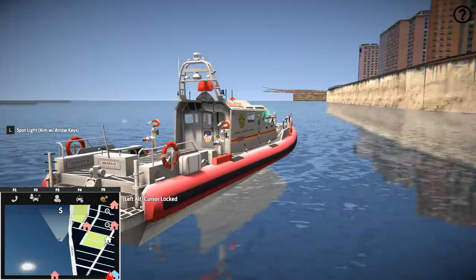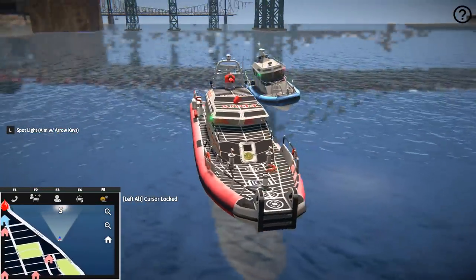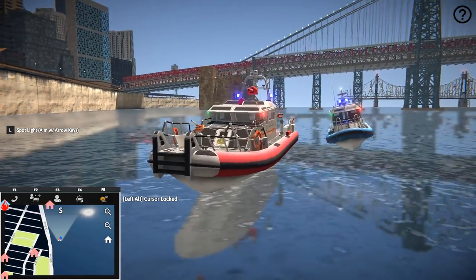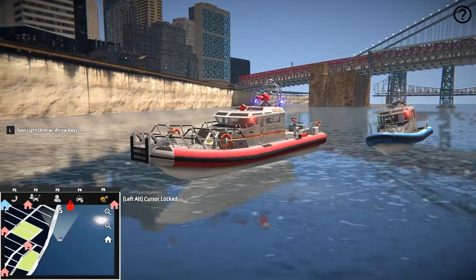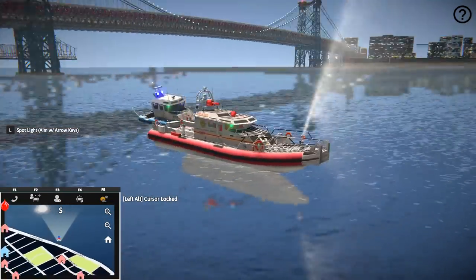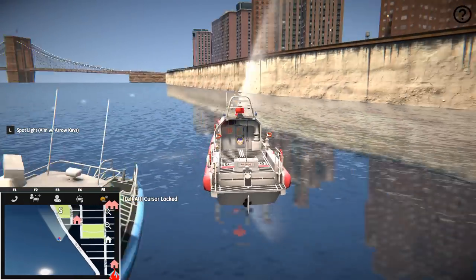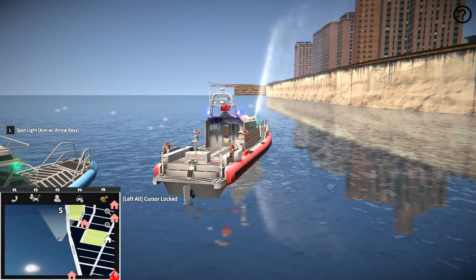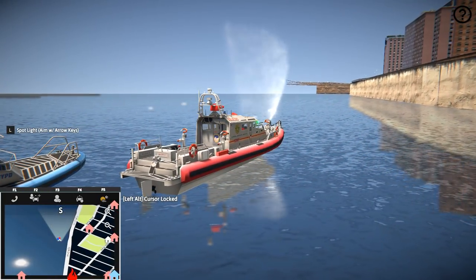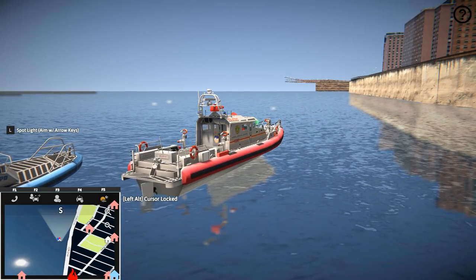Let me know what you guys think about this, but let's go ahead and try it out for a spin. As you guys know from the police harbor one we did yesterday, these things are a little bit hard to drive, but we'll do our best. Look, we can actually shoot water! That is awesome, absolutely awesome. Now we need to get a fire close to the shore so we could try to spray it and put it out — that would be pretty cool.